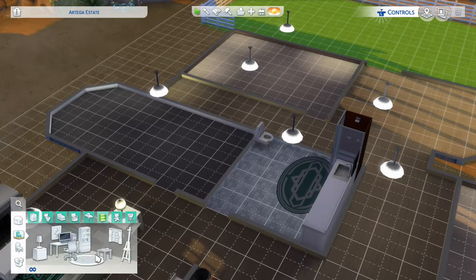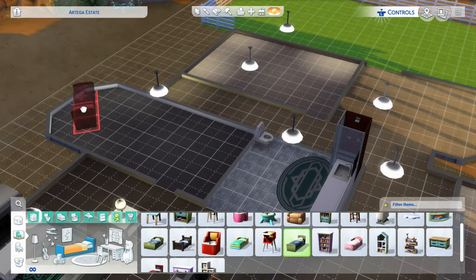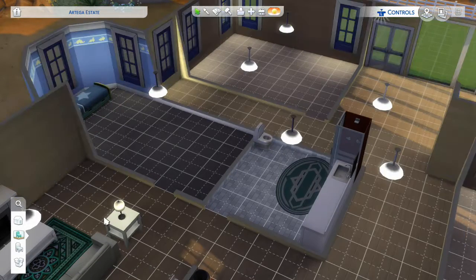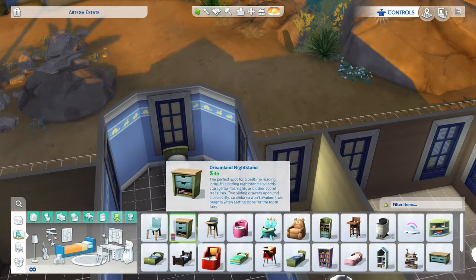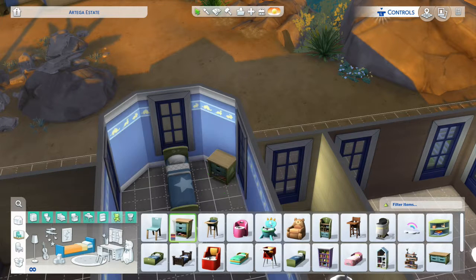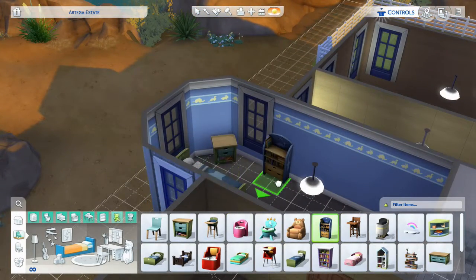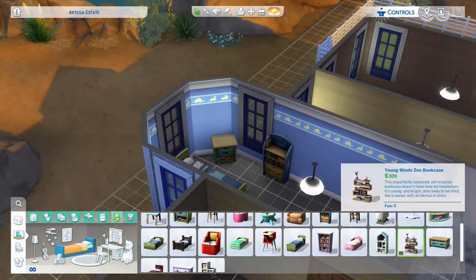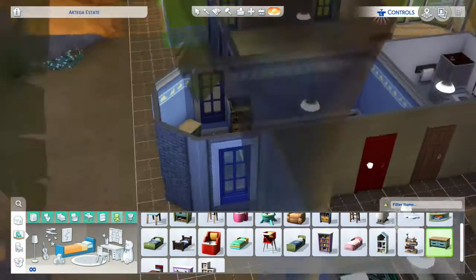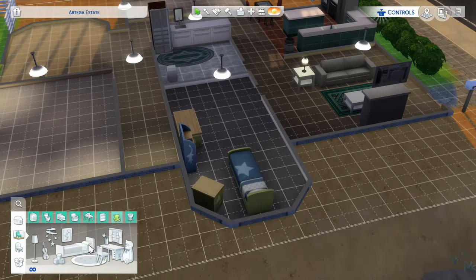I like this bed. We'll put it there. I like the idea of it being there. And then we can put a little bookcase over here. Sorry guys, I'm still getting over my sickness a little bit. Let's go with this dresser — it'll go over here near the bookcase. Then we need a desk for Armani to work on his homework.